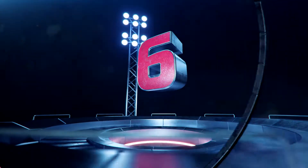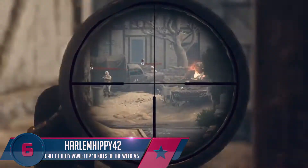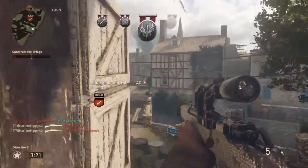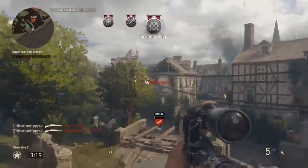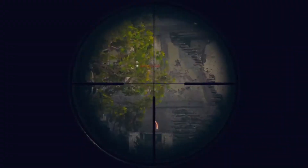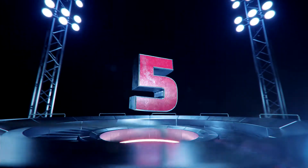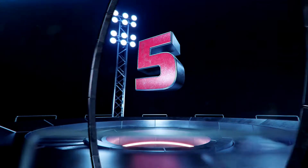Now for the number six play, we have Harlem Hippie 42. He spots targets across the map — the first shot actually takes down both of them for the double. Jumps out for pretty much a quick scope there for the triple, and then picks up the quad — four kills in a row before finally being taken down.